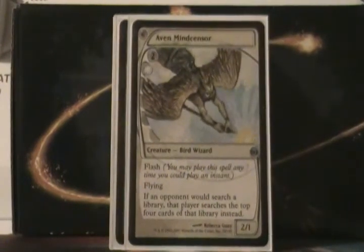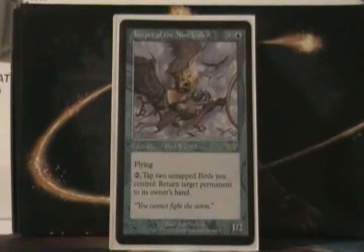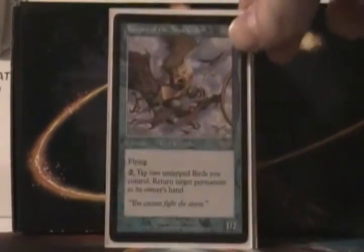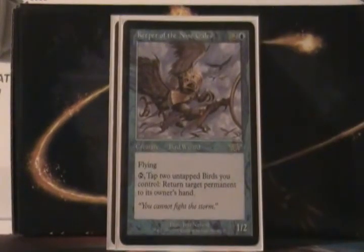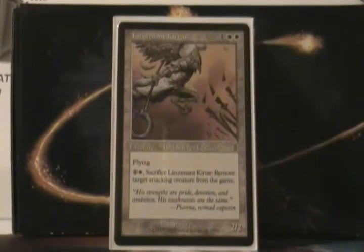Avan Mindcensor is a 3 mana Flash Flying. If an opponent would search their library, they can only search the top 4. I think a lot of people know what this card is — it's pretty thick in modern, and it's pretty okay in EDH. It just belongs in the game. Keeper of the Nine Gales is a 3 mana, 1/2 Flying. Tap it and 2 other birds, and return target permanent to its owner's hand. Then we have the Falconer — Rhea — and it is the Bird Lord. It gives all Falcons plus 1/plus 1, which with Oracle text just means all birds. And you can pay 2 to make target Bird gain Banding.